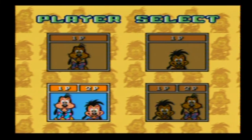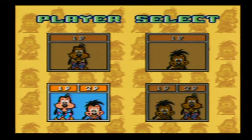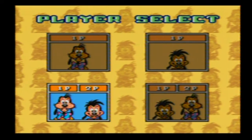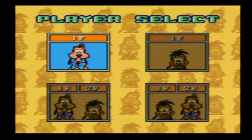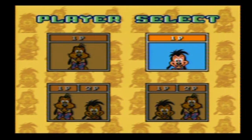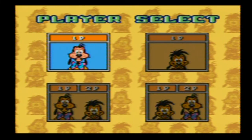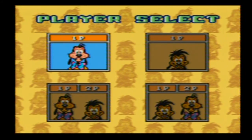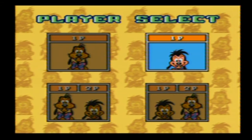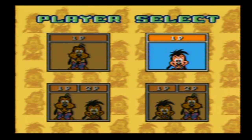We start with the character select. The 1 and 2 player selections I obviously can't do since I don't have a friend to play with. In the 1 player selection, Goofy is slower than Max, but unlike Max, he is capable of defeating any enemy with one well-placed weapon to the head. Max is quicker but has to use two attacks on most enemies.